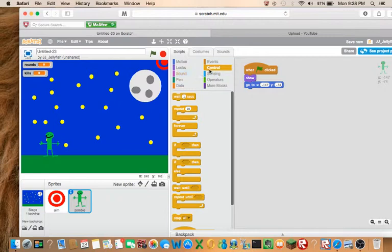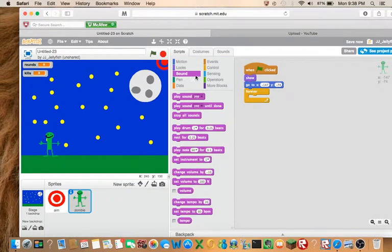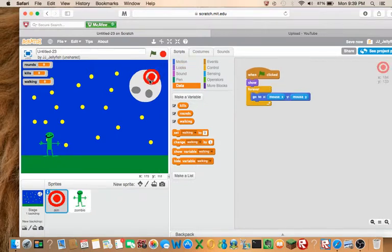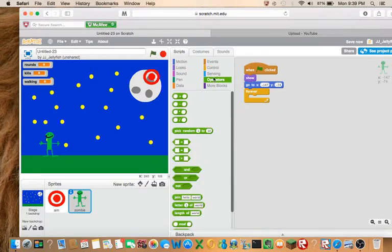What it's going to always be doing is walking up. So let's make a variable called 'walking', so we know what step it's at. And once at, like, walking nine, it's going to kill us at walking nine. That makes sense.